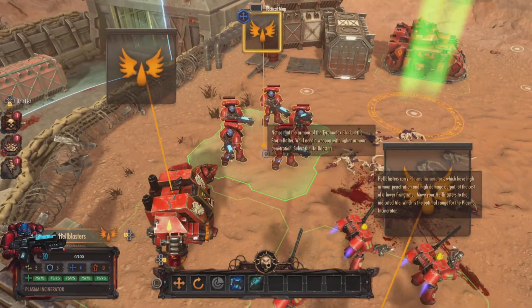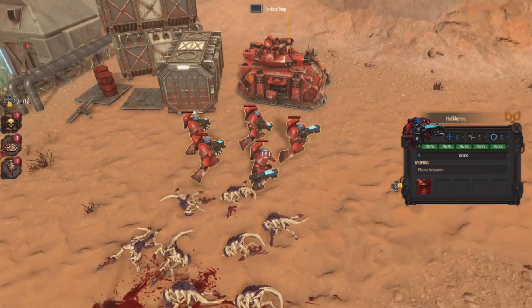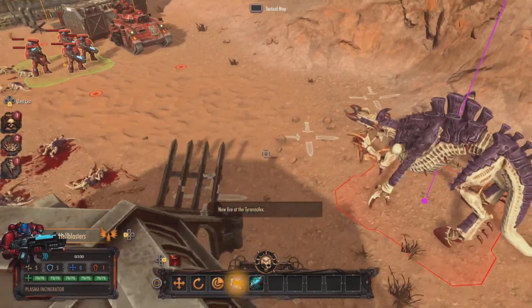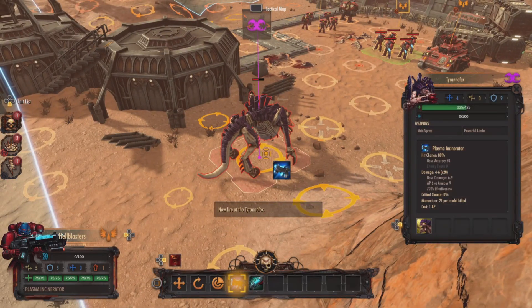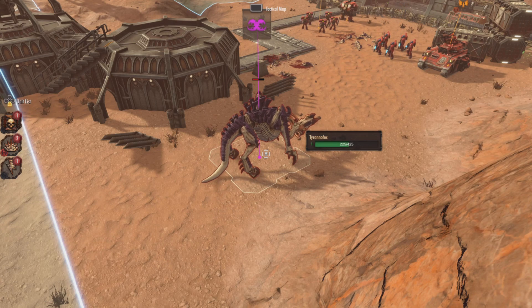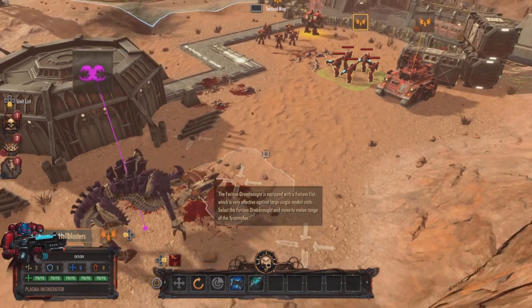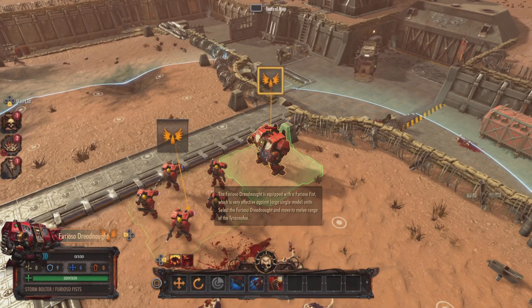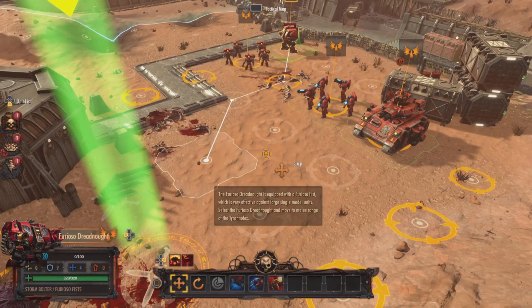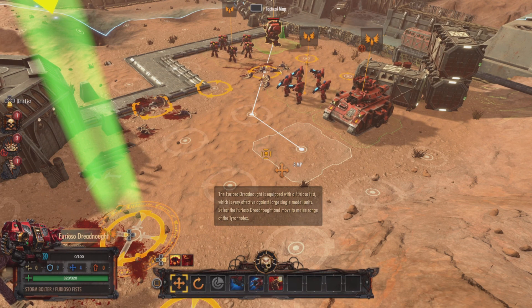Hell Blasters — these are essentially plasma incinerators. Moving into position. Target acquired. These guys may actually be out of points — yes they are. But I do have a Dreadnought now. One of my favorites by far — the Furioso Dreadnought has the Furioso Fist, which is basically a gigantic power fist.